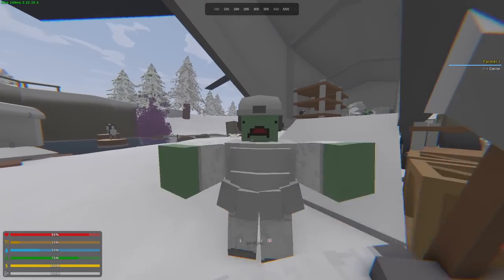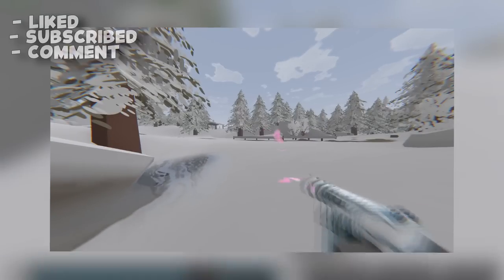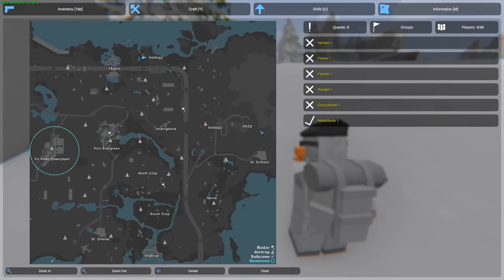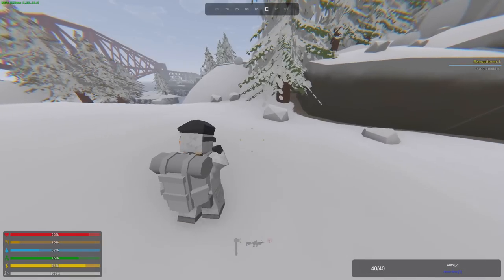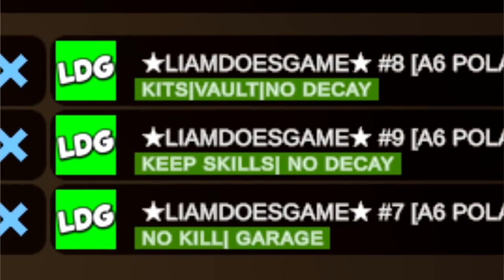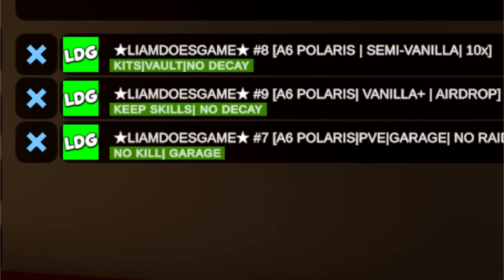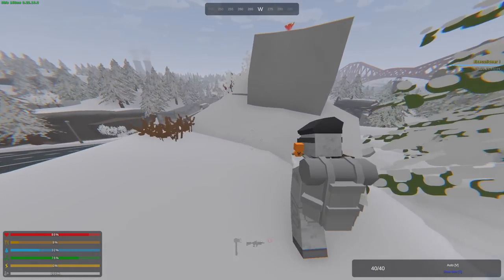Today we're going to roll another giveaway — a blossoming Snowfall Teklovka. To enter, make sure you've liked, subscribed, and commented below. The winner will be in the intro of the next video. Channel members have a higher chance to win; the link will be in the description and pinned comment. I'll also be recording a survival series on my Polaris server — IP in the description — and let's get straight into the video.